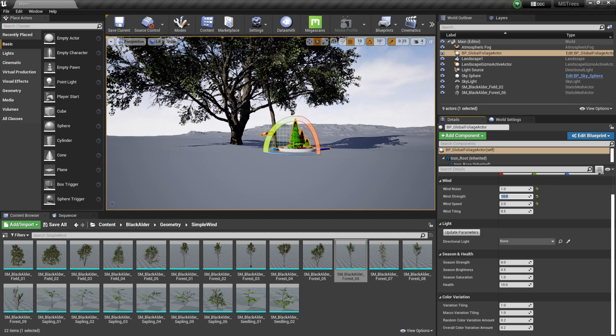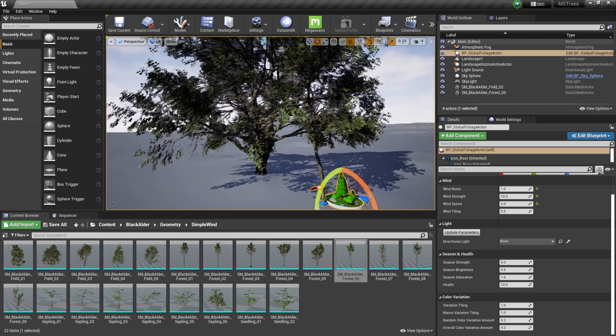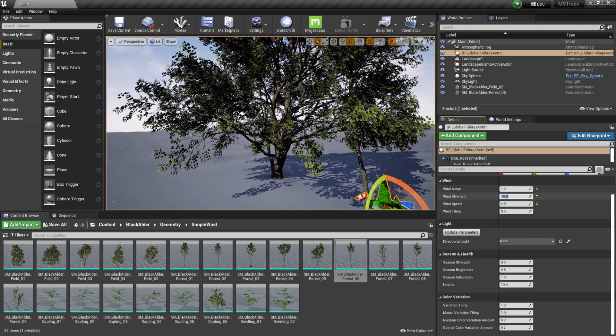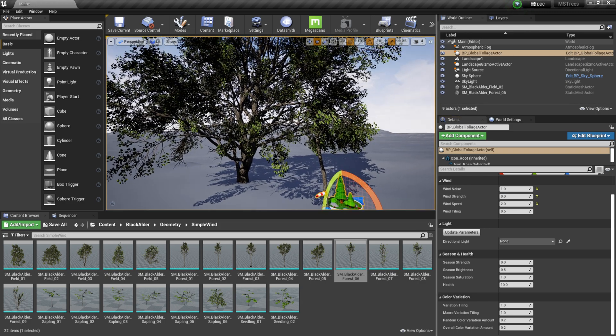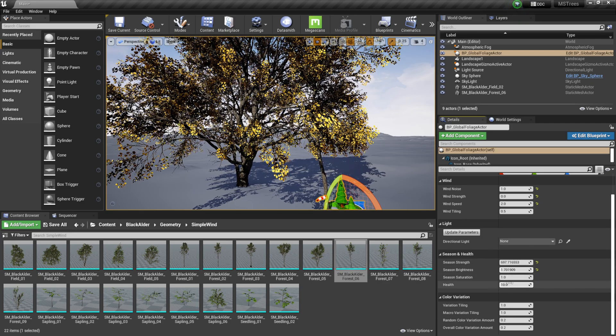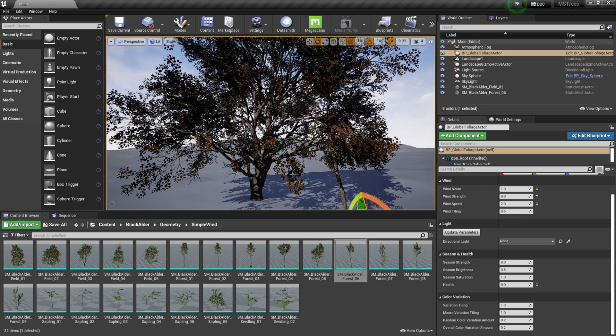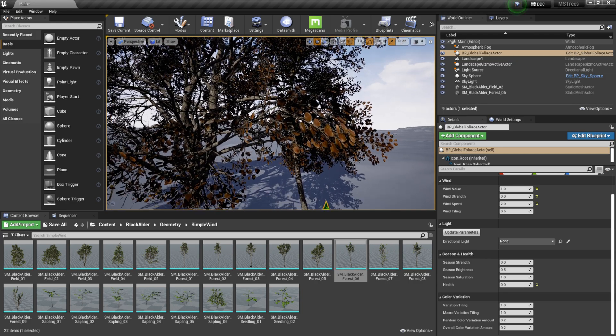Another cool feature is the season and health controls. I'll raise the camera up so we can see the leaves better and knock the wind down. Under 'Seasonal Strength,' moving this up starts giving you fall leaves, you can raise the brightness, and you can bring down the health to make them look dead. You can play around with these attributes for fall, spring, or summer seasons. Setting health to zero gives you plain brown completely dead leaves.